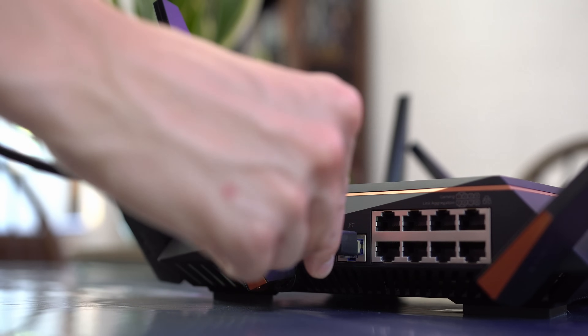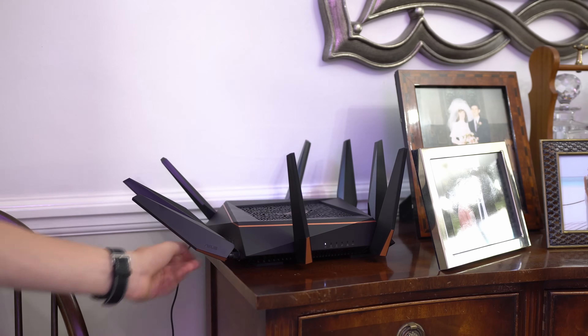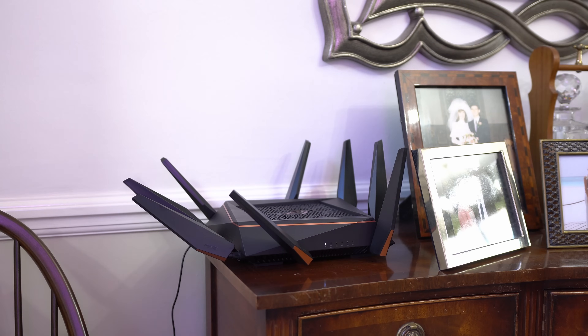You can either use an ethernet cable as a backbone, or go Wi-Fi only as I did here, with only a power cord connected to the mesh node. It's also worth noting that you don't need to use the exact same model of Asus router with their system. If you want a really high-end router like this one, and then use something that costs around £120 just for a little extra range, as long as they both support the software and the firmware is the same, they should work without issue.